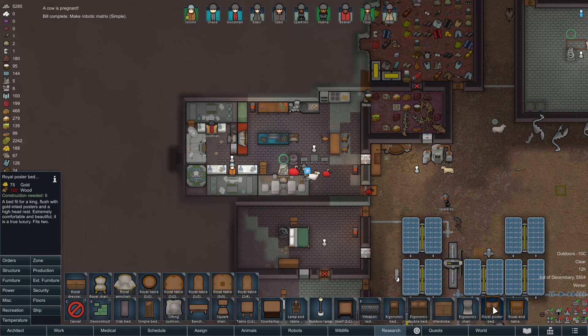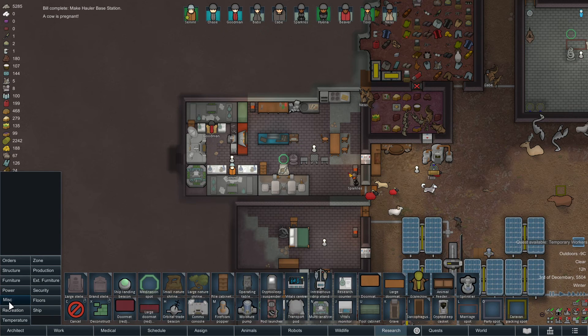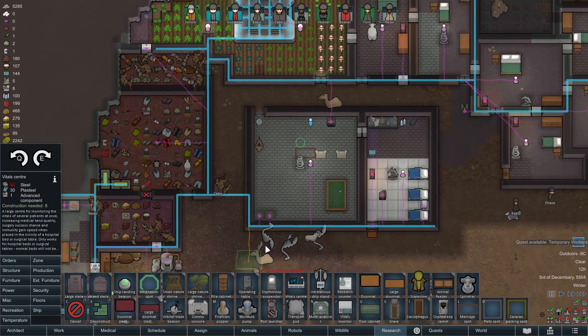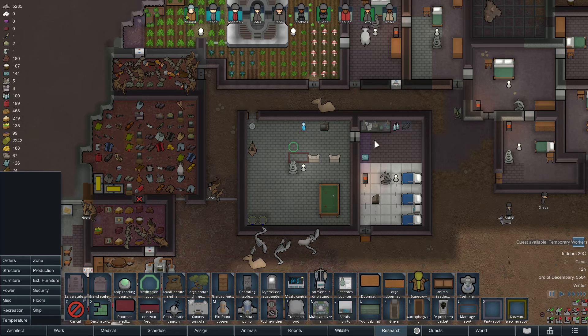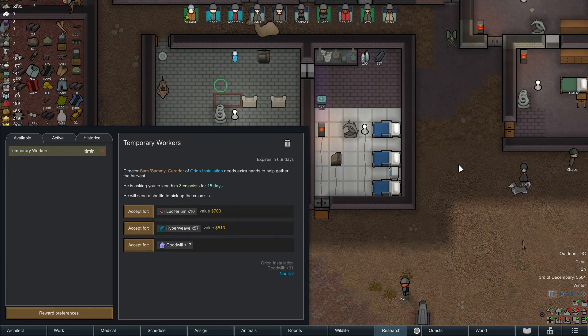Ergonomic chair, royal poster bed — something is happening and a quest is coming in here. Royal dresser, that's probably the stuff under miscellaneous. We have no crypto sleep caskets so we could do that potentially. Nature shrines, vital center — should consider putting one of these in here. Actually I should probably consider finishing the flooring in here. What is this quest? They want us to lend three colonists for 15 days and the stuff kind of sucks. If they were giving me better options, my friend, I'd do that.